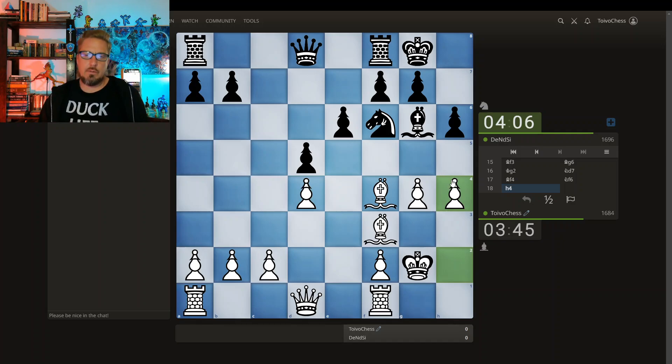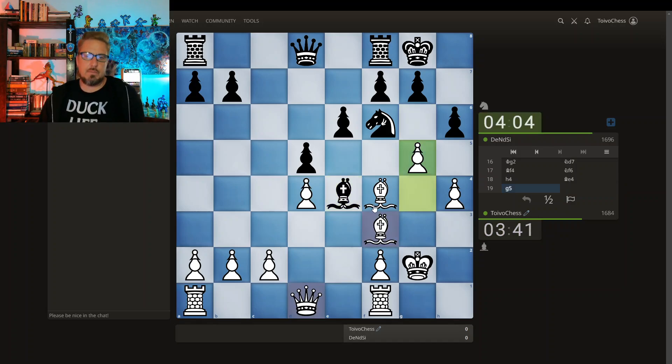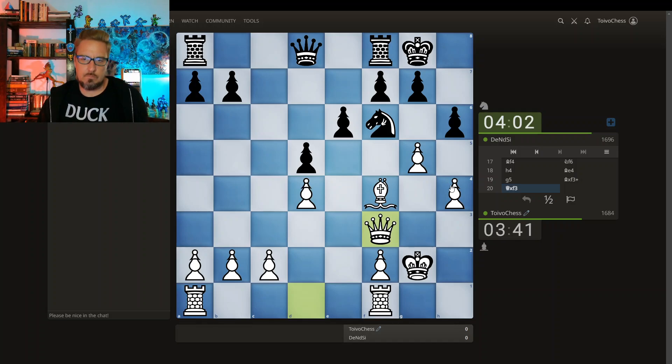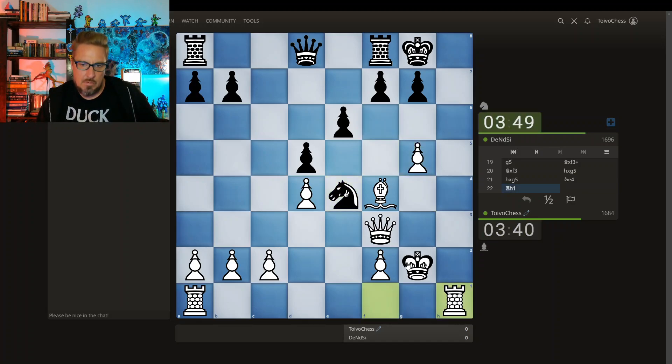I'm just going all in. Green moving here — bishop takes, queen takes. Green moving here — pawn takes, pawn takes. Suddenly if pawn takes, pawn takes, I can grab this h-file. It could be very useful. The knight's got to go somewhere. Grabbing the h-file. Queen is coming here. Certain ideas.